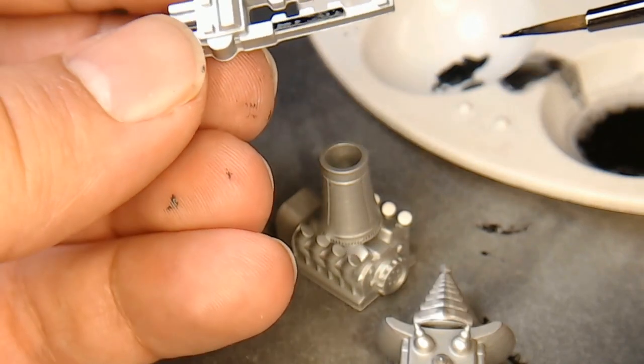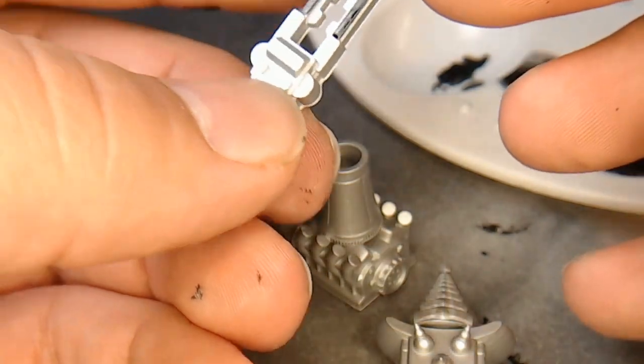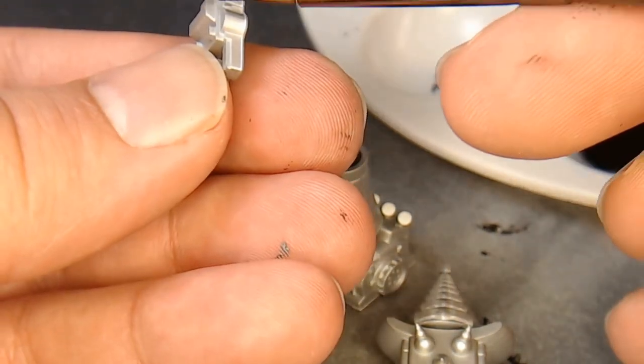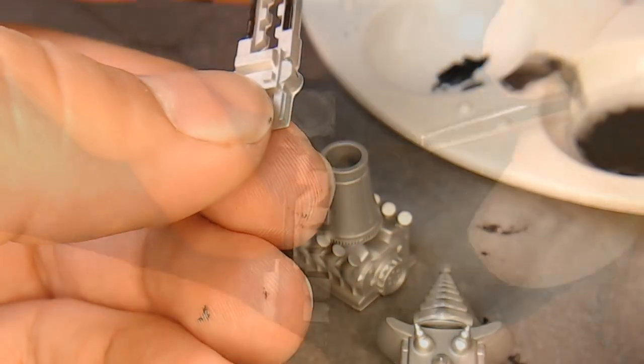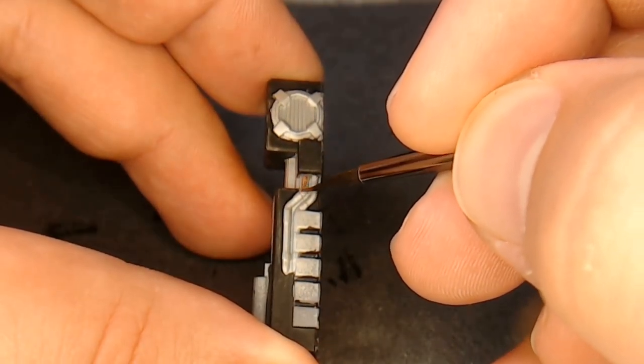For the weapons I was going for kind of a Mass Effect 3 sort of feel - silver and white with black trim. Then I decided I'm not doing a monochrome build here, so I should probably put some color in.